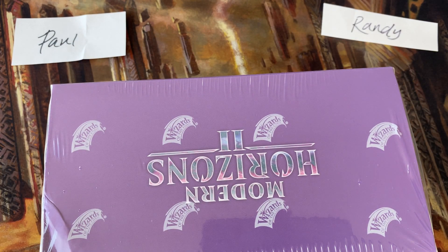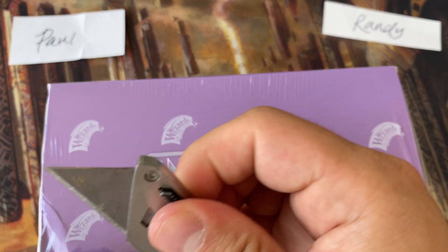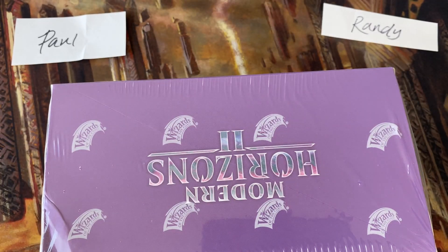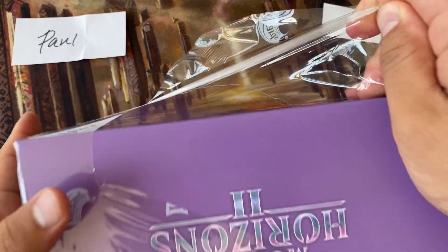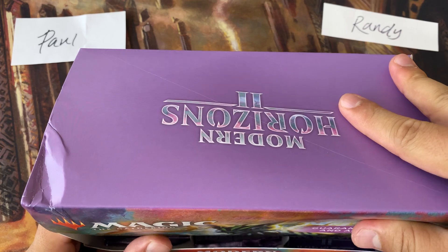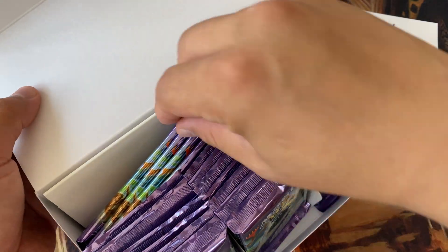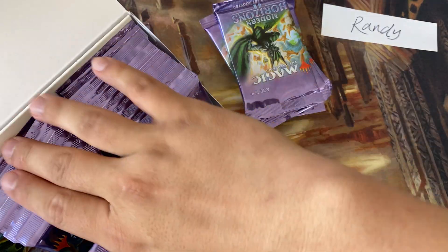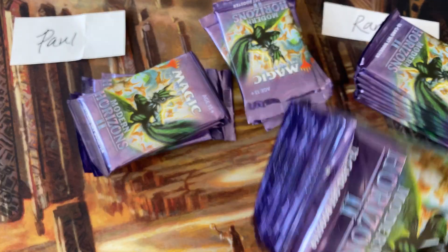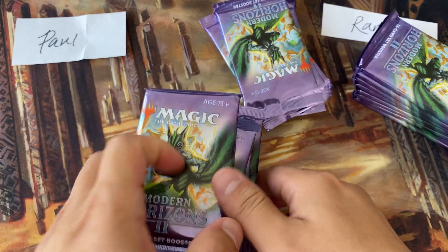Modern Horizons 2 set boosters. I have been told and I have seen personally with my own two hands that the EV on these is not that bad. TCG Player has these in the $220 range — pushing — but they've been kind of stable, unlike the collector booster product which has suddenly dropped over time. The set boosters have been not bad. It really helps that you have fetch lands at rare and just a whole host of other rares that are also good value. So let's get to it today.